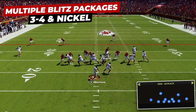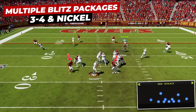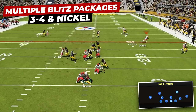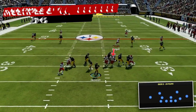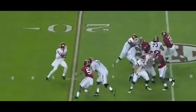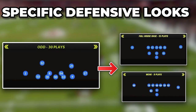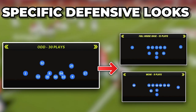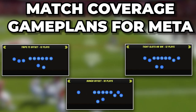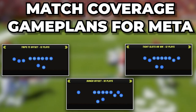Next we have multiple blitz packages, whether out of our 3-4 looks with more edge heat coming from our two outside linebackers, or in our nickel sets where we get pressure off the edge and looping pressure from our linebackers at the second level. Saban is a master of the details and wants an answer for everything his opponent will send his way — and that is a goal for my scheme also. I will give you specific defenses to stop heavy running offenses, modern spread passing looks, and specifically designed match defenses for each of the meta offenses like tight formations, gun bunch, and trips tight end.